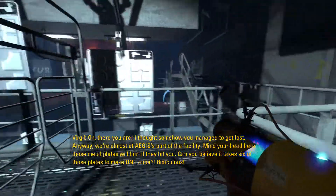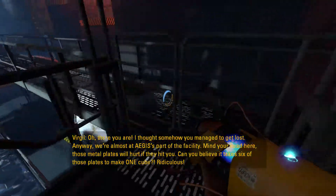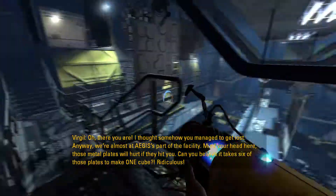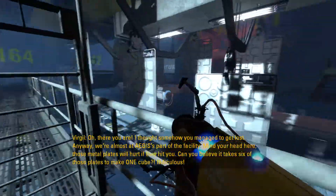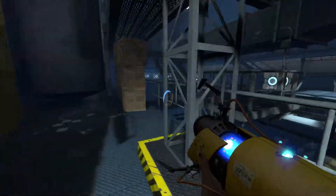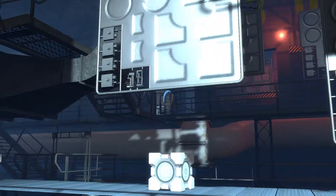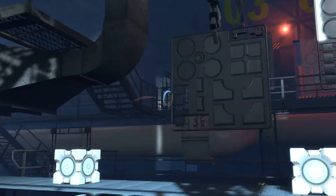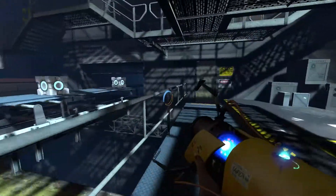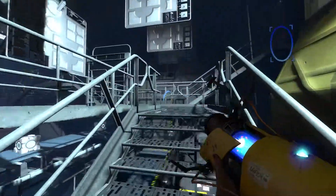The lighting plates will hurt if they hit you. Can you believe it takes six of those plates to make one tube? Six? But you could just use one sheet and then fold the metal. Am I supposed to be shooting a portal here somewhere? Is it in there? Are we supposed to drop down onto the track? I think we are, by the looks of it anyway.